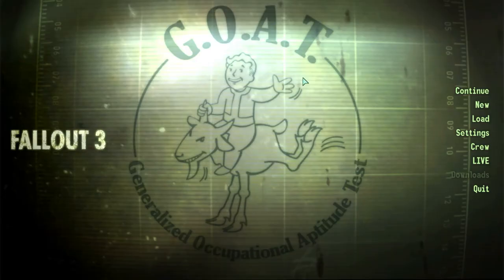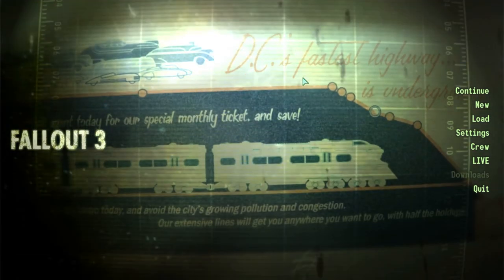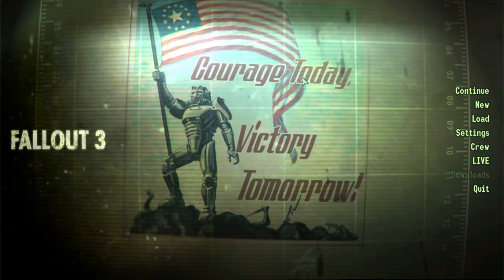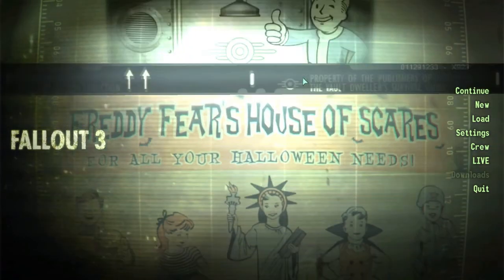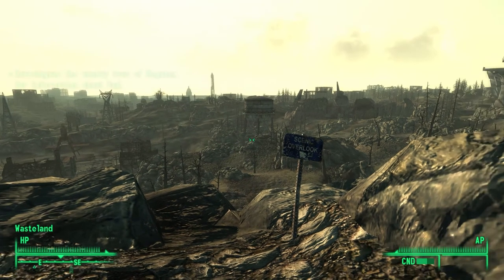What's going on guys, back at it again with another Fallout 3 video. In the last video we basically just did the whole intro portion of the game and made our way out of the vault. Next I want to check out Megaton and see what kind of adventures we can get into over there. In this gameplay I'm gonna be a lot more methodical — I'm actually gonna search and read through things so we can get a whole grasp on the lore within Fallout 3. Drop a like on the video if you're excited, and let's get on with it.